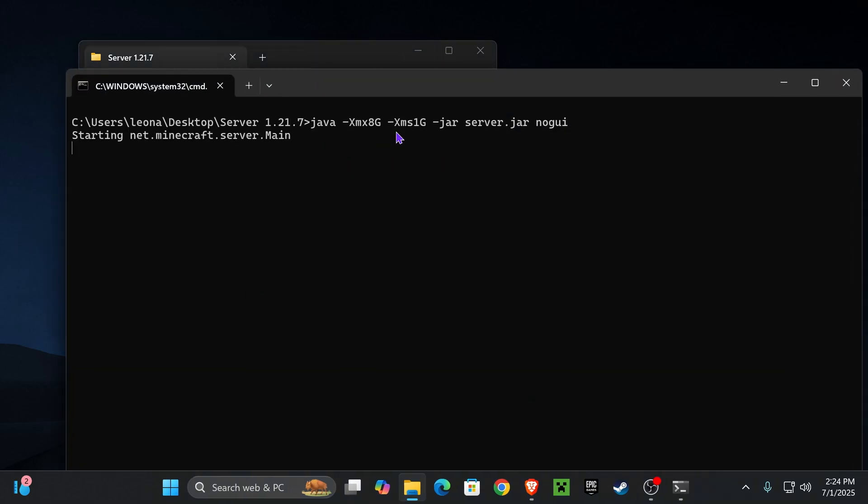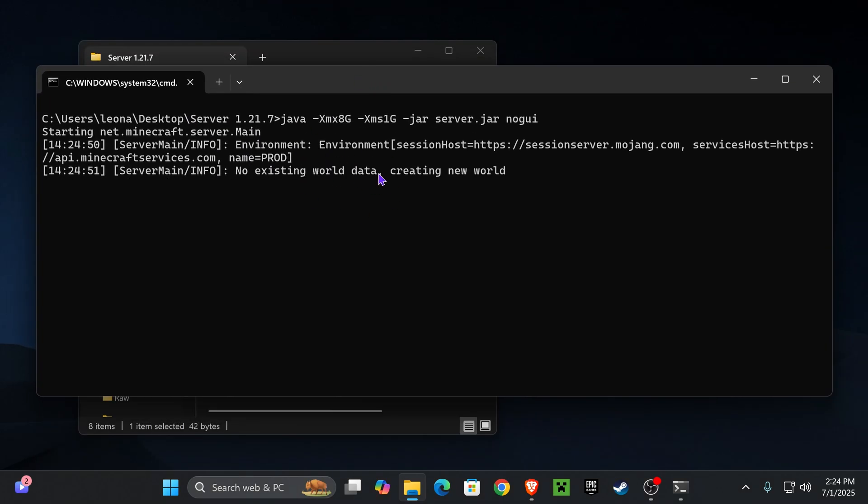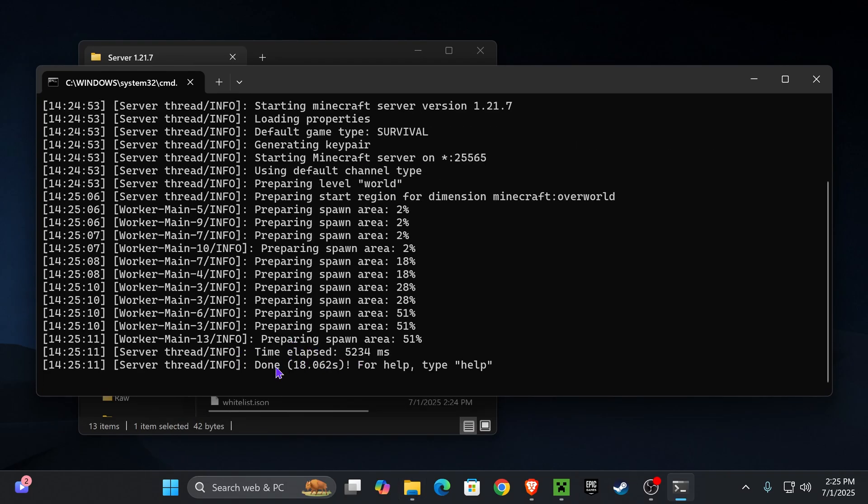Double-click on start.bat one more time. This time your server will actually run all the way through until it has fully started. Wait for it to finish loading — once you see 'Done' in the console, your server is up and running.